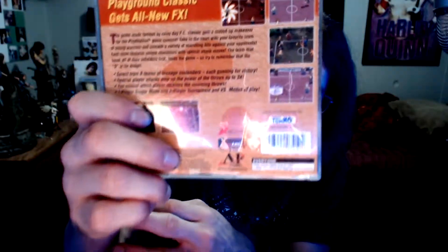The back says: 'Playground classic gets all new effects — the game made famous by rainy day PE classes gets a revved up makeover for the PlayStation game console. Take to the court with your favorite team of young warriors and unleash a variety of scorching hits against your opponents.' Each team features unique characters with special moves. The team that loses all their infielders first loses the game — D is for dodge! Here's the back of the case — damn glare, this camera is so blurry.